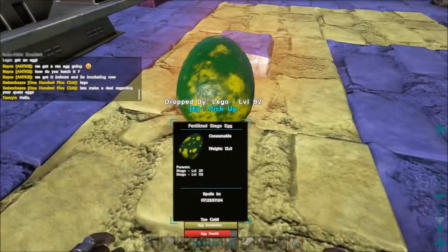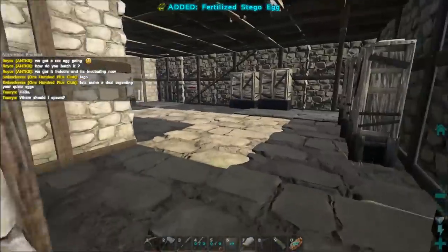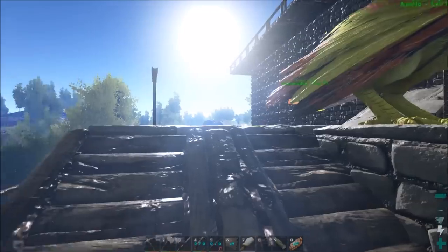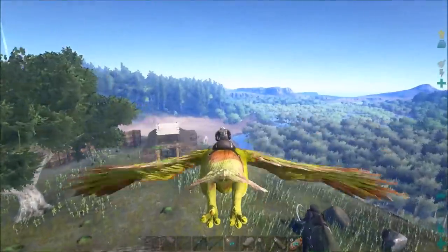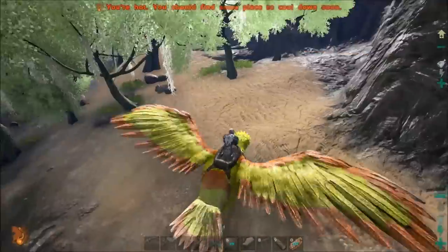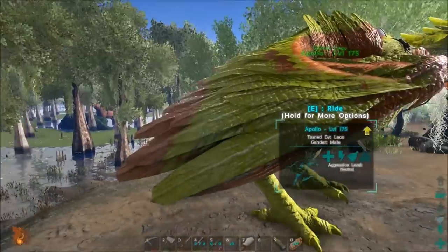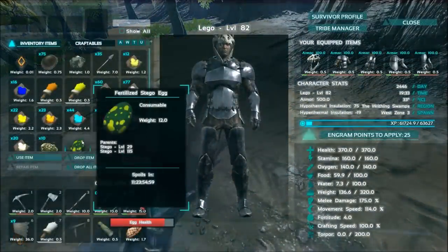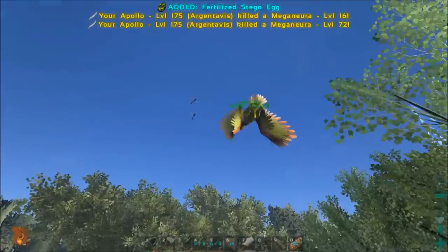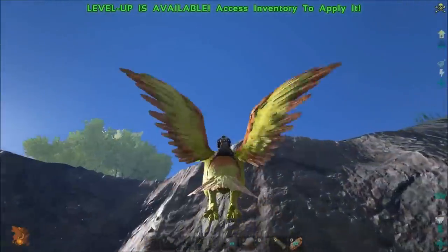We can see an egg incubation indicator now, but it says it's too cold right above it, so I need to get to some heat. We're near the swamp — super lag — let's find a hot spot. Usually the swamp is always hot. Okay, it's hot, I'll land right here, nice and safe. I'll drop it — look at it, it's glowing — but now it's too hot.